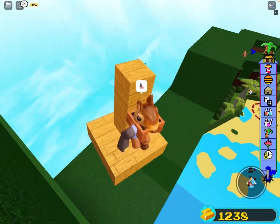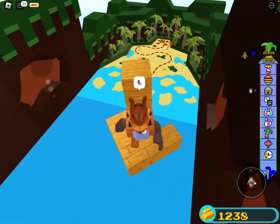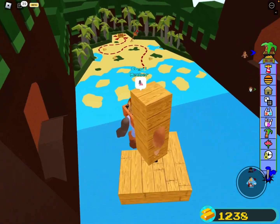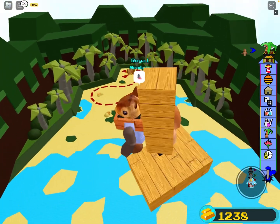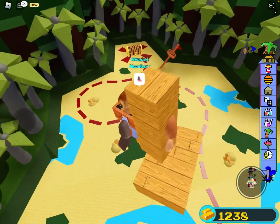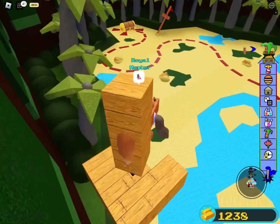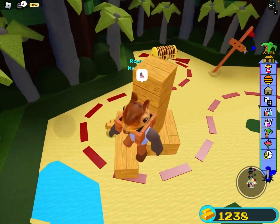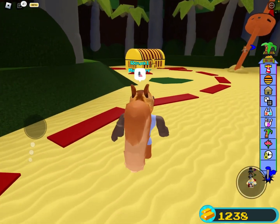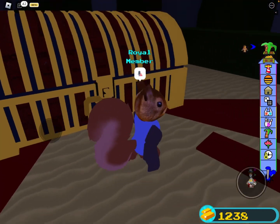And then you have to go down. Just go down, go as close to the ground as possible until it makes the thing disappear. Then just go down all the way and it'll break it. Then go to the chest.